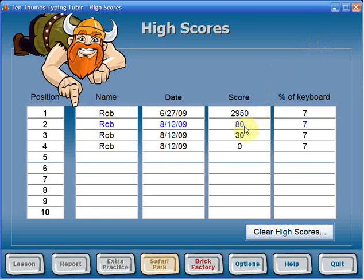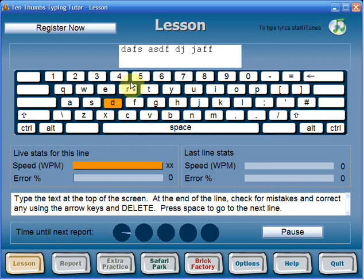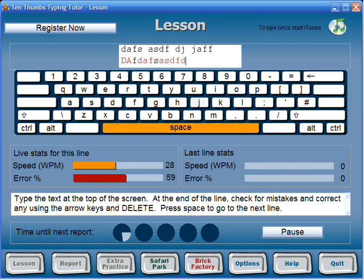So that's it. Then it shows you how you can do different things. You have different things like a lesson — if you want to have a lesson on something, you start typing here like D, A, F. Oops, see, I made it wrong. D, A, F, S, A, S, D, F, D, J, J, A, F, F — like that. And it tells you how fast you're going and your error rate. Totally messed up that.